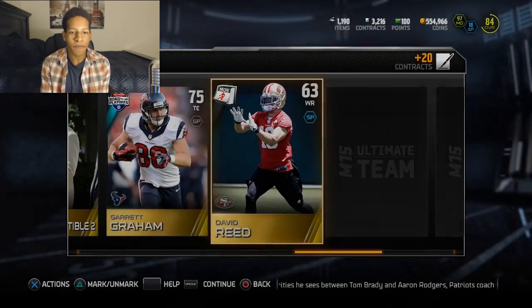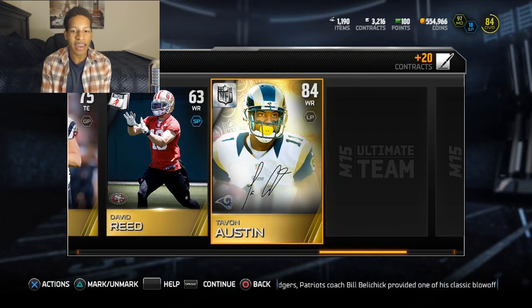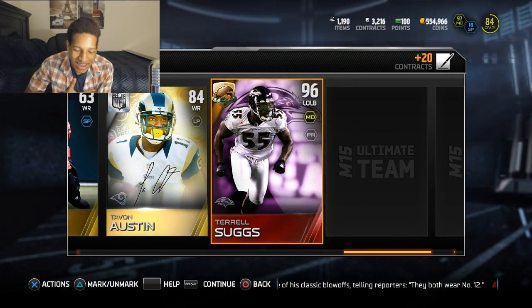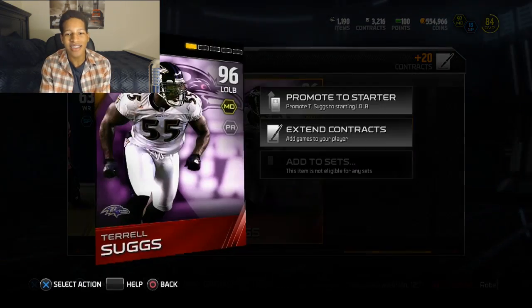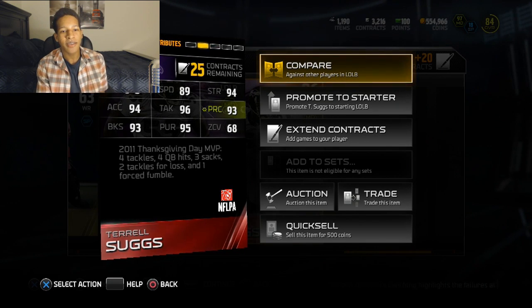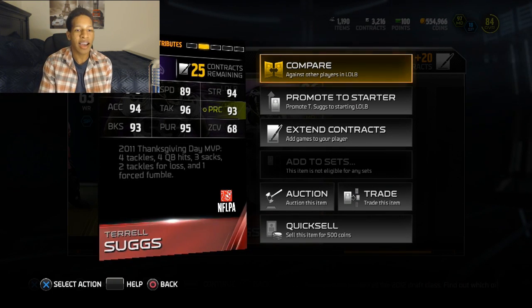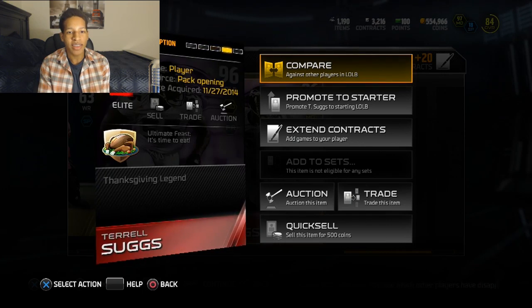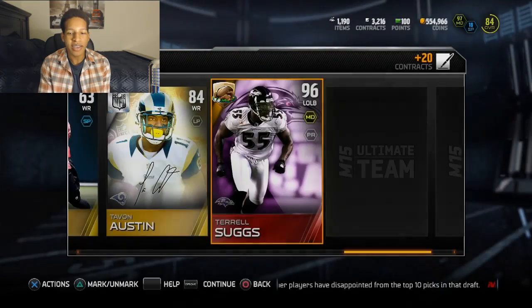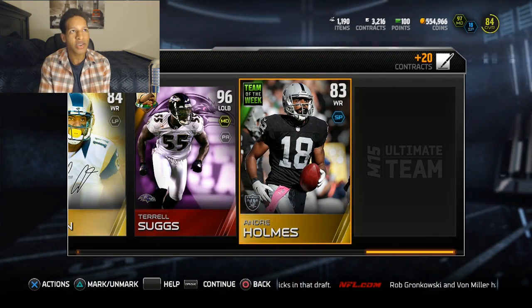On Monday he becomes a 99 kick returner and an 88 overall card, so I wonder how good of a kick returner he is — I might get some gameplay with him. And our Signature Series is Tavon Austin, another good kick returner. Then — Terrell Suggs! Not Aikman, but not Green, Berry, or Sanders. 89 speed, 93 play recognition, 68 zone coverage, 95 pursuit, 96 tackling, 93 block shed. Guy's a beast off the line — I might put him at left end or right end. He is a pass rusher, so Terrell Suggs.